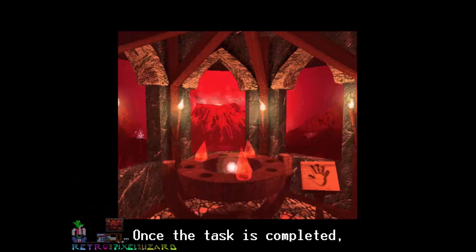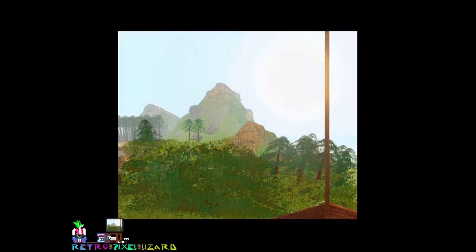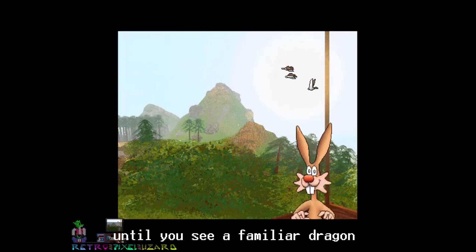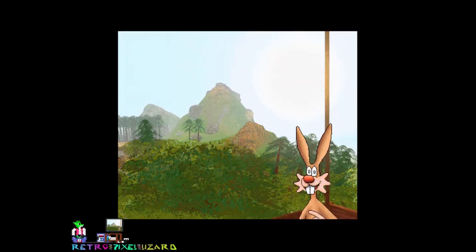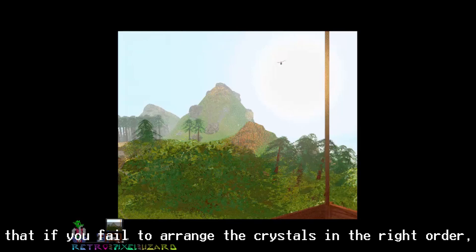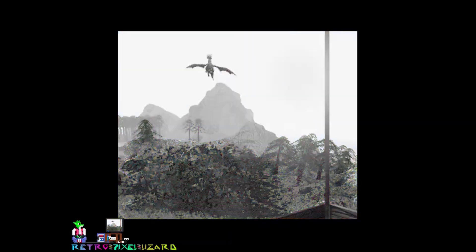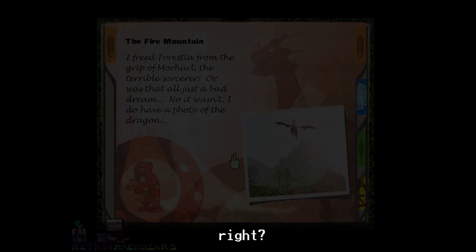Once the task is completed, you awake to the normal looking Forestia. You begin to think that maybe it was all part of a dream — until you see a familiar dragon soar in disguise. Some say that if you fail to arrange the crystals in the right order, the wizard will come back to kill you. Surely the developers remembered who their intended audience was, right?